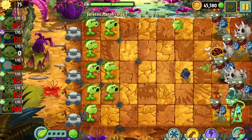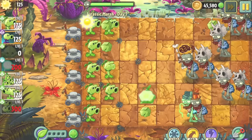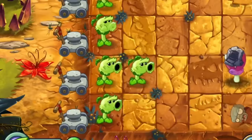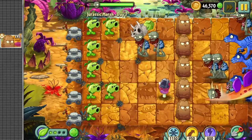For our first world today, we enter Jurassic Marsh — the world that proves zombies somehow predate humans by 65 million years. I wonder how they survived out there with no human brains to eat. They must have eaten dinosaur brains, or resorted to my personal favorite method of cuisine. The first seven levels were all either Primal Pea spam or conveyor levels with no issues.